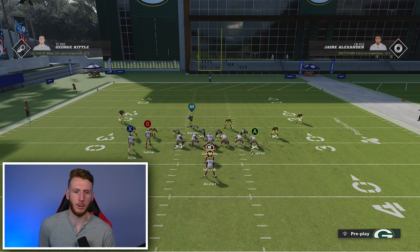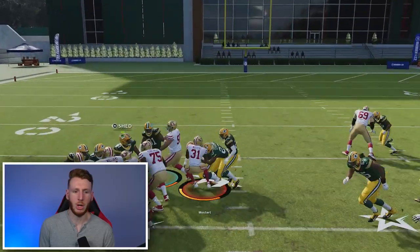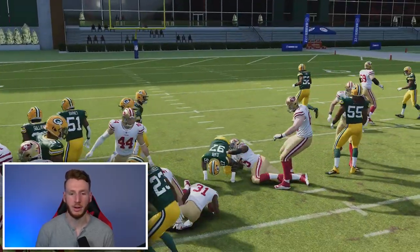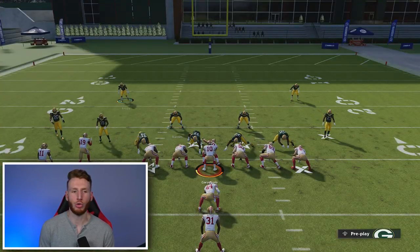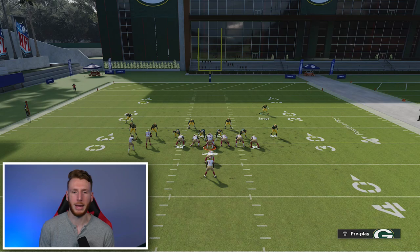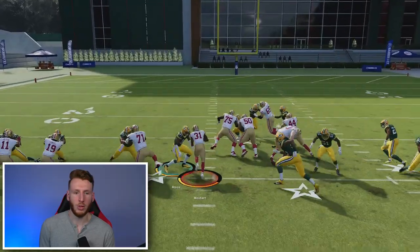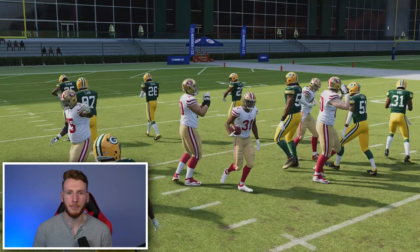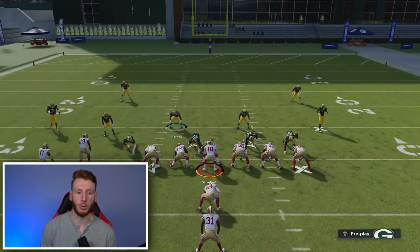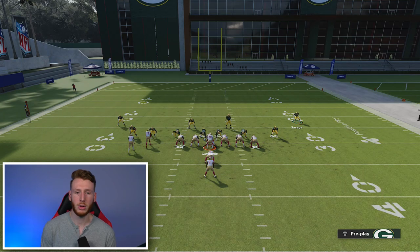Against a zone weak run, we take up a block and the safety comes in to take up a block as well, allowing us to make the play. There's not really many places the running back can go — filling the middle gap, the safety comes in and makes the play. This defense can be really, really effective and is definitely something to look into.